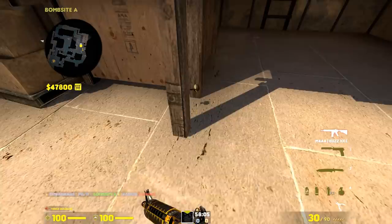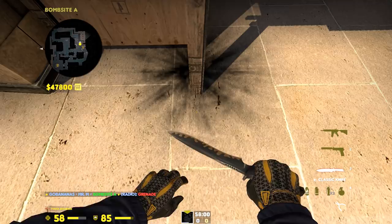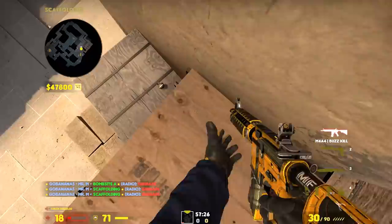Before the update, you could pretty much stand in front of something tiny like this and you would still have 100 HP. The previous update basically buffed the HE grenades, so you can no longer hide behind a tiny pixel and block all the damage. It is a bit easier now for grenades to actually hit you. I'm starting to finally feel like those $300 are being well spent.